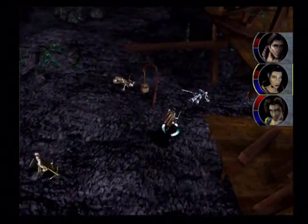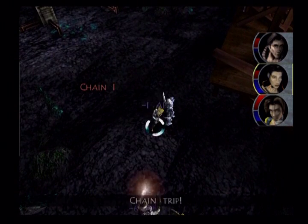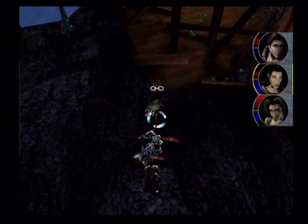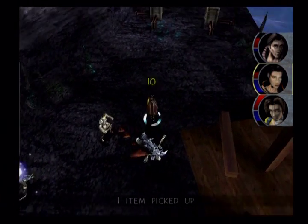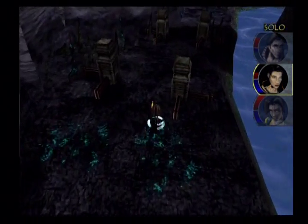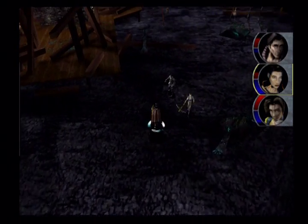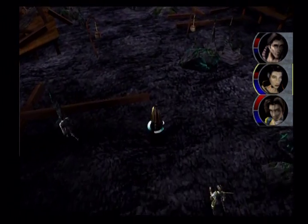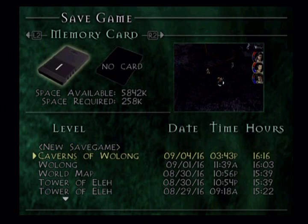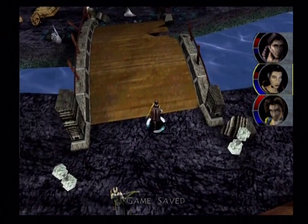We got a Claymore - maybe we can sell that. Now, if you took the other path, which I think is a little shorter, yeah, this is where it comes out. And if you go any further, you'd run into the Curse Trap - it's that first one up there. Don't touch that; that's the last thing we need. We want to go to this bridge here.